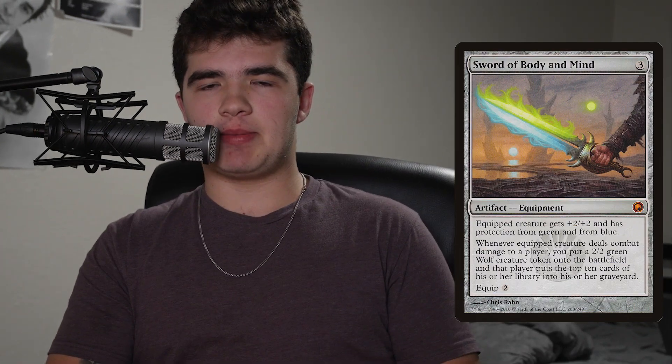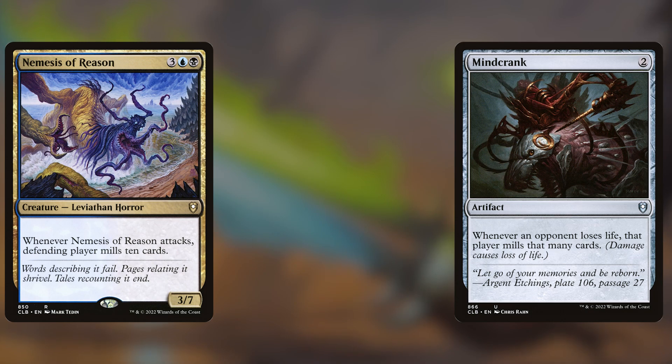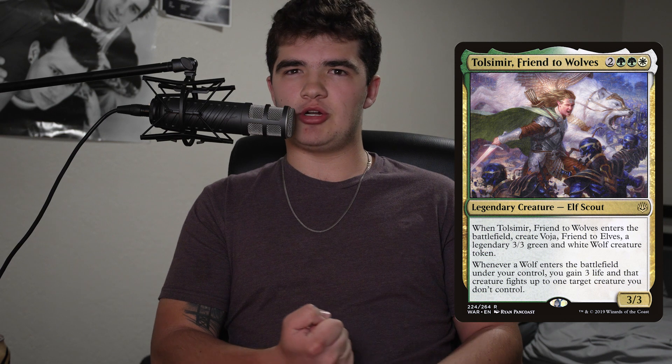For Sword of Body and Mind, I kind of clowned on this in the last video, rightfully so, because if you're running a mill deck there are a lot of easier ways to mill repeatedly — stuff like Mindcrank, Nemesis of Reason, Mesmeric Orb. Pretty much all of those will run over this sword because they mill more cards repeatedly. However, this sword seems decent in Haunt of High Tower and okay in Toll of War/Front of Wolves because you can consistently get the 2/2 wolf trigger.